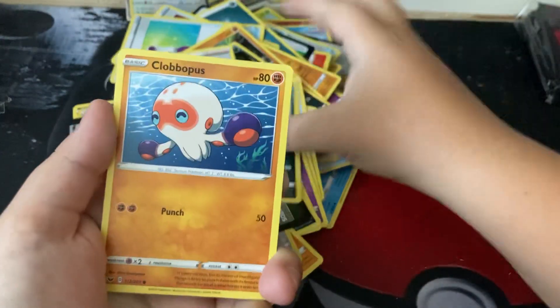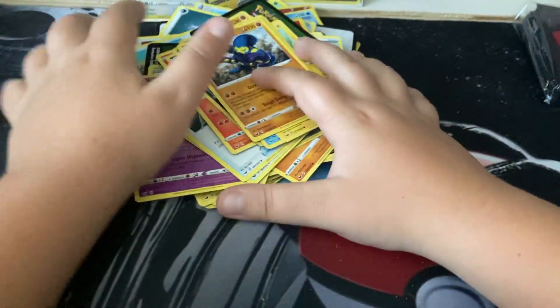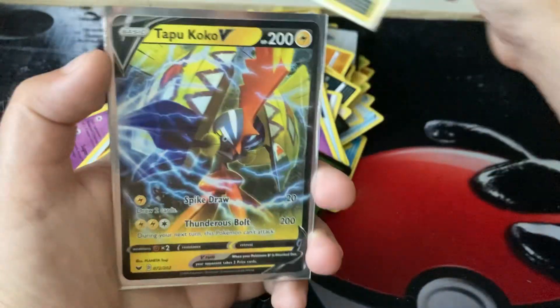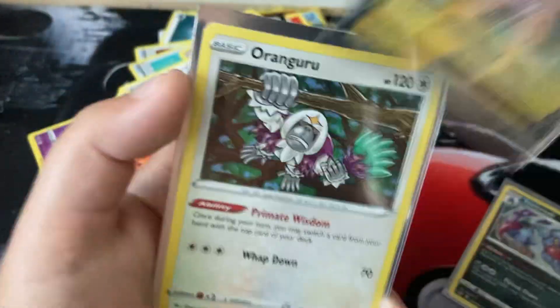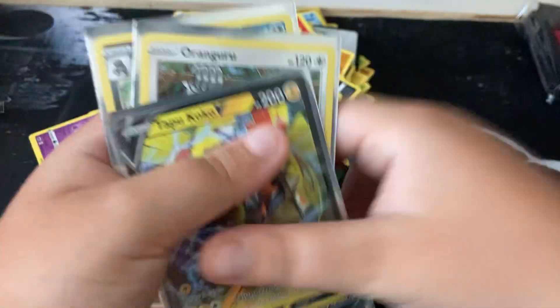It's okay. Skorupi, Krokorok, Alolan Vulpix, Assabo, Siren, Krokorok, Grapploct — that's actually really cool. Okay, so let's recap: nothing major. Toxicroak holo, Copperajah V, and a Oranguru holo — that's all we got. Thanks for watching, I'll see all of you guys next time.